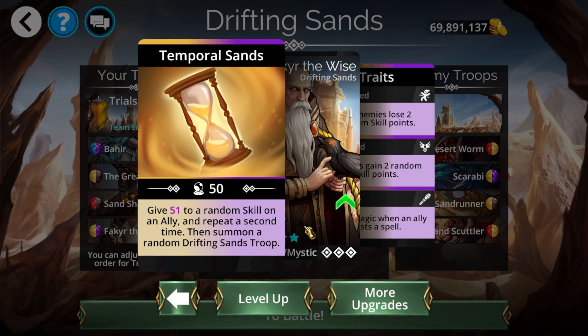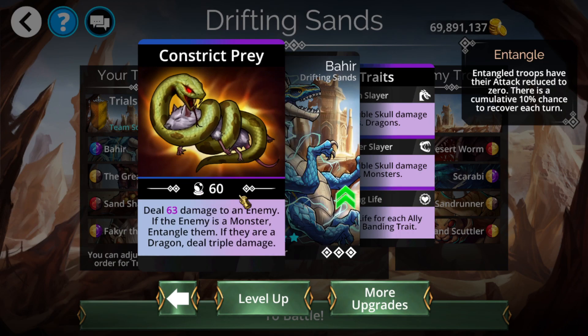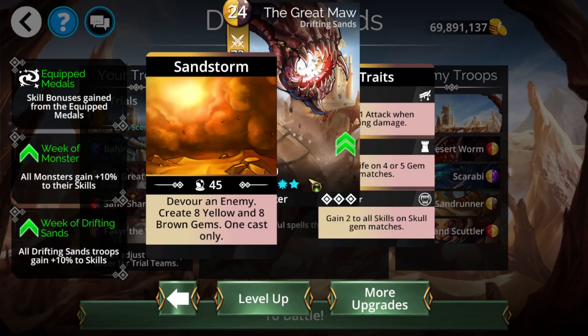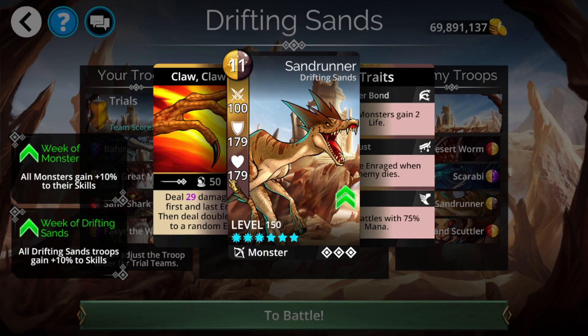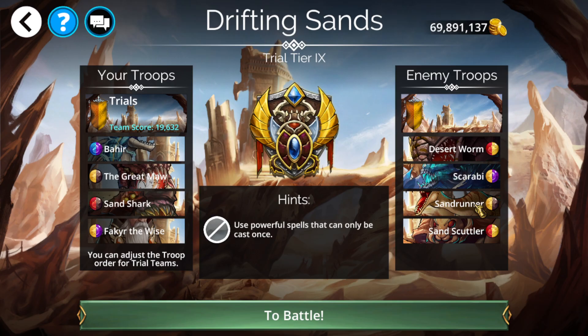The last guy summons a random Drifting Sands troop and gives stats to a random skill twice — this is really, really good, similar to an infinite resummon mechanic we saw recently. You could replace Bah Here with anything better from Drifting Sands. The core idea: get Great Maul's devour off while Bah Here tanks, then once you have the devoured stats on Great Maul, you'll easily kill the entire team. Sand Shark is your backup devour plan.